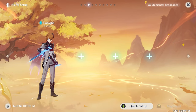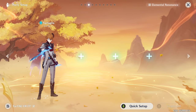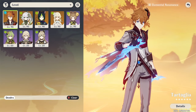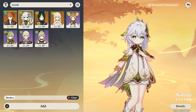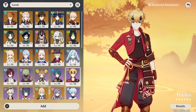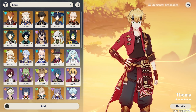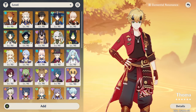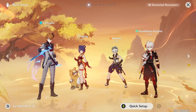The next team I personally wouldn't recommend since there are better options than Tartaglia for it, but he can be viable — Burgeon. You'll need a Dendro Support: Nahida is the top recommendation, though Dendro Traveler still works pretty well. And of course, Thoma for the Burgeon trigger. For your fourth slot, since Tartaglia has high Hydro application, I'd go with another Dendro Support for more Dendro application — he can actually over-apply Hydro with just one Dendro teammate, which is why I recommend a second Dendro unit. Yaoyao would be my top recommendation. Those are his team comps.